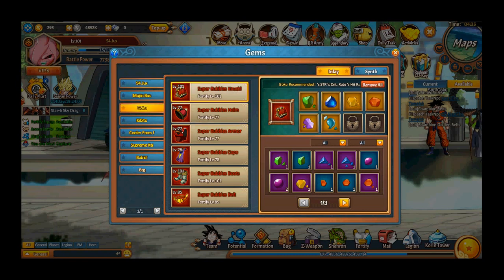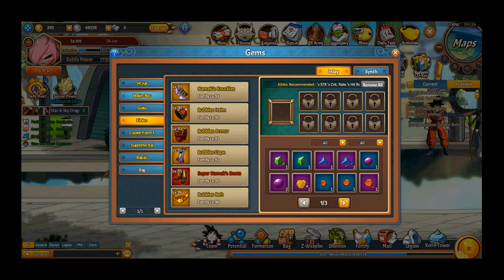For my Goku, who is one of my strongest assaulters, I gave him mostly STR gems focused on attack, because he is one of the most powerful characters I have. I also try to keep him fast so he can strike first.